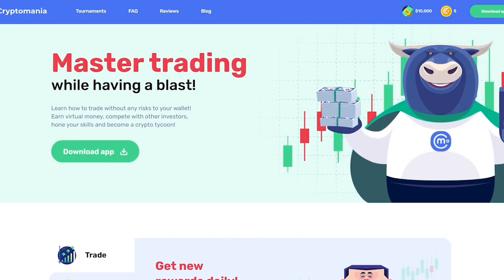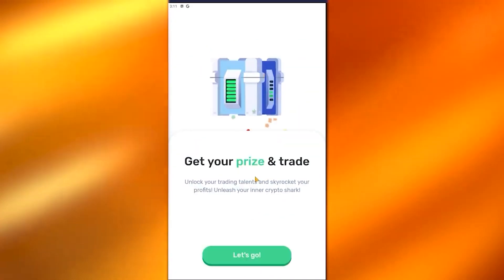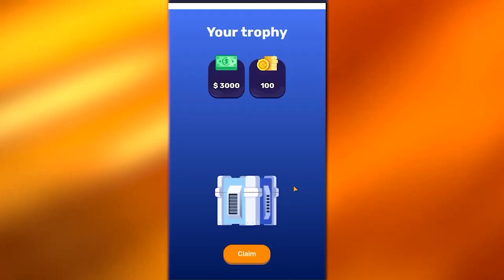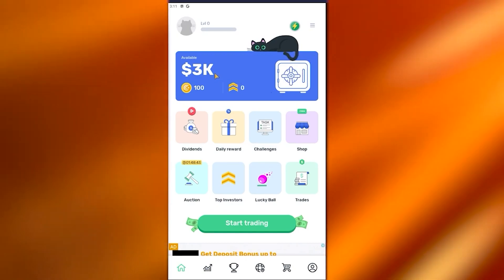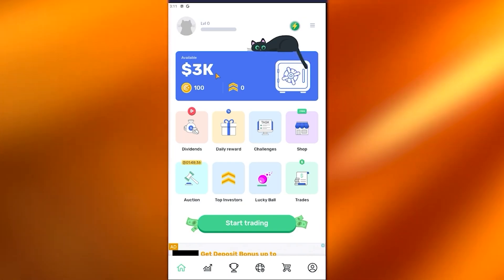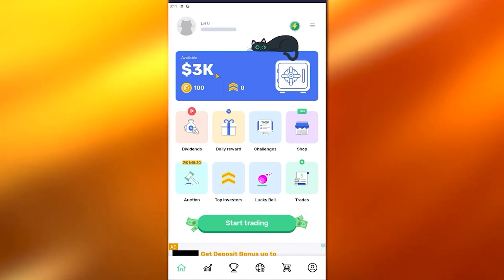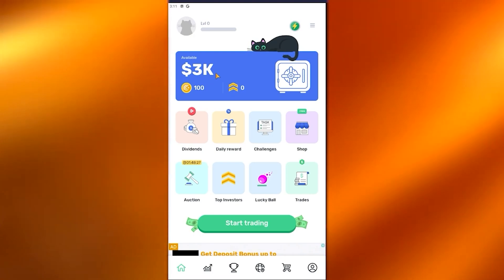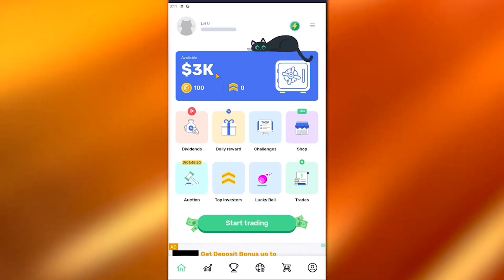Now let's actually get into Crypto Mania. As you can see, here's Crypto Mania right in front of us. When you start the application, you go through the main onboarding, and what you do first is click on this chest. As you can see, they give you three thousand dollars and 100 crypto points. You claim them, and now we're starting off with three thousand dollars available in our balance. Obviously if you know the trading world, they don't give you that much money to start with, because if they did, it would be very easy for users to just immediately withdraw it.